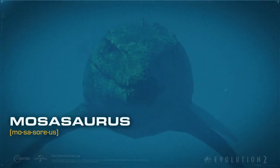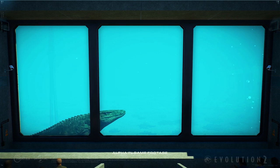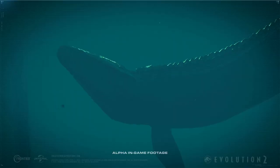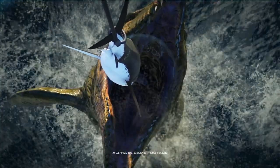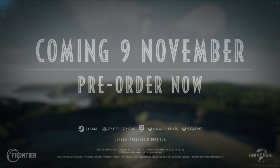The Mosasaurus hunts near the surface of the water, utilizing the power of a large paddle-like tail to quickly propel itself, unleashing a sudden attack to fatally incapacitate anything it could sink its teeth into. And that was the Mosasaurus Species Field Guide.